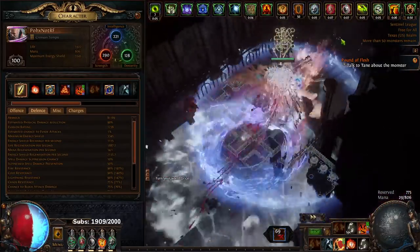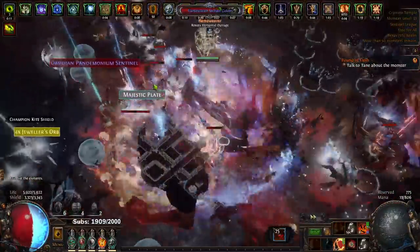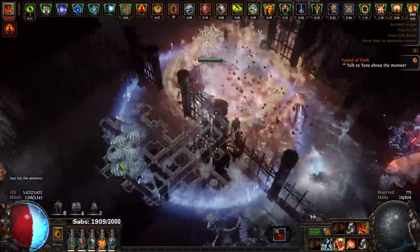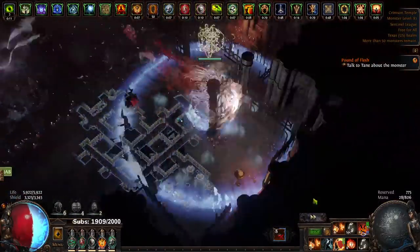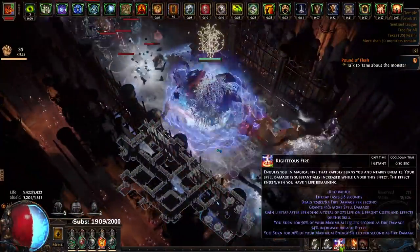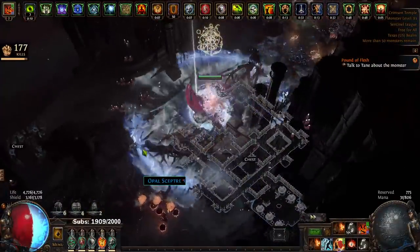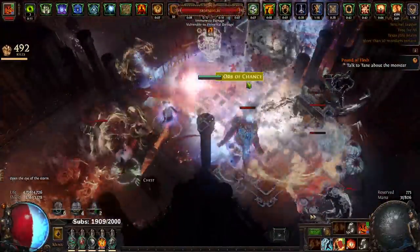You definitely do not need Melding of the Flesh to farm this content, but you may occasionally die without it. The number one thing is you definitely want an Aegis Aurora or some form of very good recovery shield. Obviously you're gonna want your Six Link, you're gonna want your Legacy of Fury, and then it's time to stack damage. For number comparisons, I have 1.2 million damage on my Righteous Fire on tooltip. You could easily farm just regular T16 with like 400k tooltip — it's just because this is Delirium Beyond with the occasional Sentinel where you want more damage.